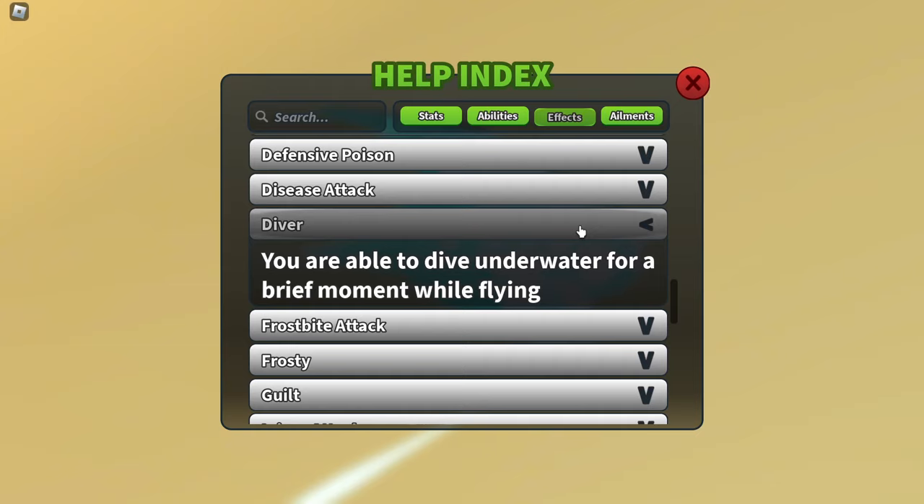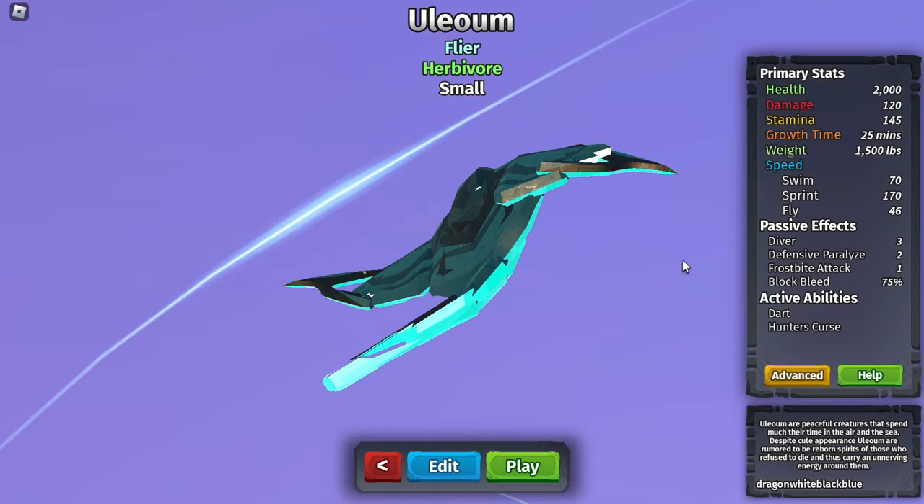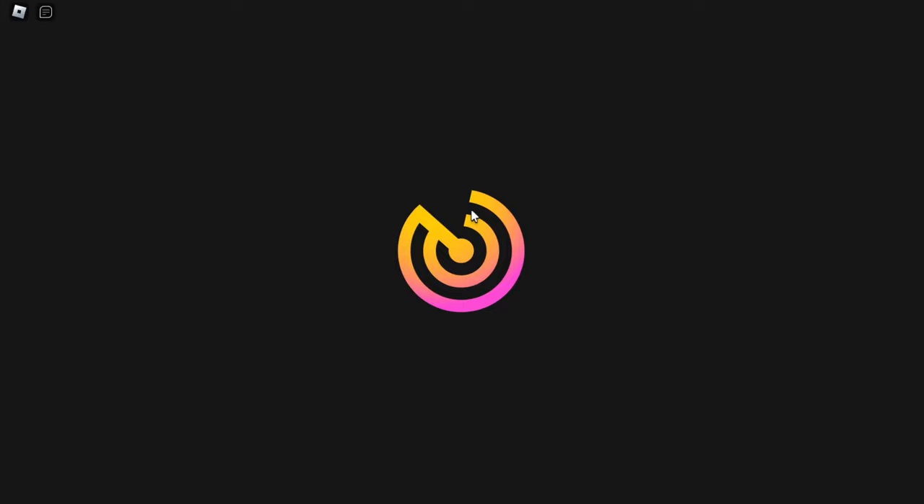The effects it has are: diver, which means it can dive; defensive paralyze, which is really cool — it's like electric rays that shock things around it, so when you attack it you get paralyzed. It also blocks a lot of bleed, has dart, and hunter's curse.